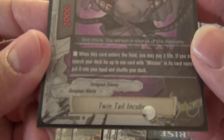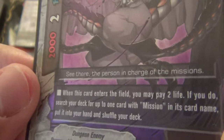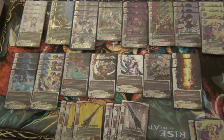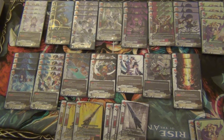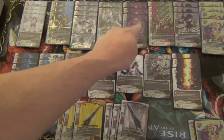The second to last size one we play is Twin Tail Incubus. It is a 2-1-1 size one. When this card enters the field, you may pay 2 life. If you do, search your deck for up to one card with mission in its name, put it into your hand, and shuffle your deck. This card is very important for making sure you get missions in your hand. It's a body that can act as a mission and it's very necessary so you can get the extra Former Party or extra mission you need to search your deck for your weapon. It's skyrocketed the consistency of the deck a lot. I would definitely run the Twin Tail.